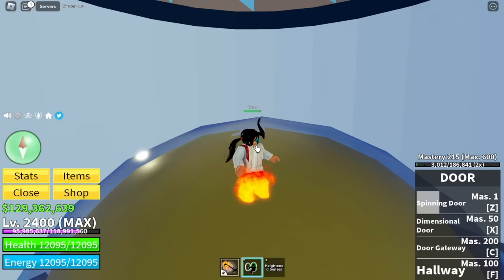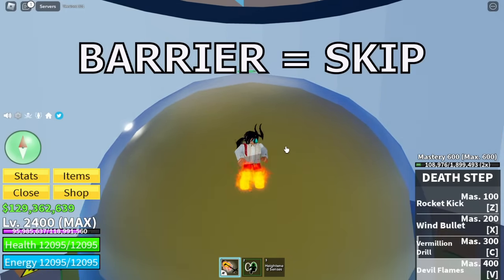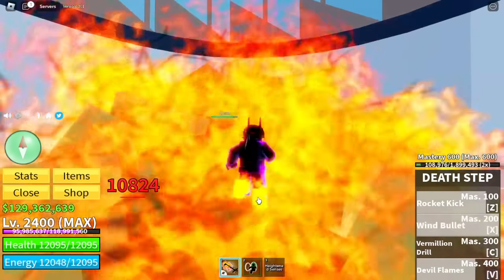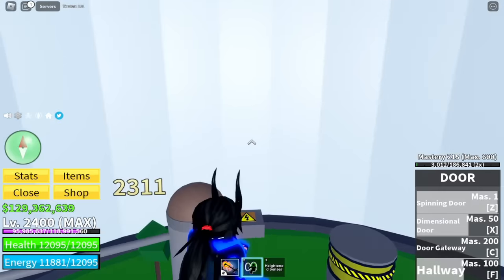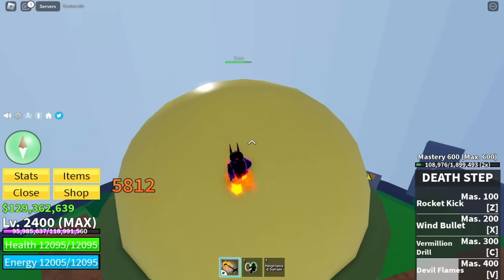One more thing — I will be cutting the scenes whenever the barrier appears. We're going to skip it because we cannot damage the core when there is a barrier. Every time we have a chance to use our fruit we're gonna use it. Our exit skill there goes 6,000 damage — not bad — plus another 2,000, and then we're going to go back to the death step.